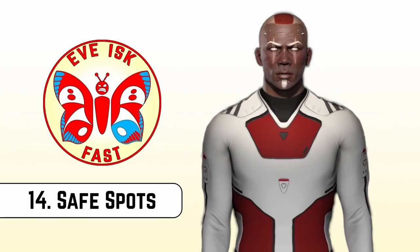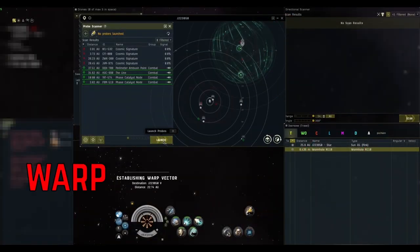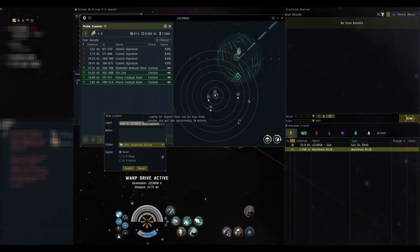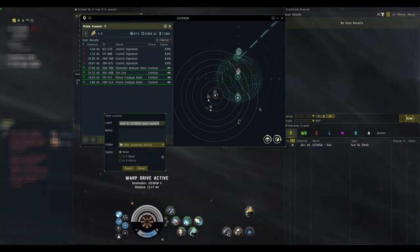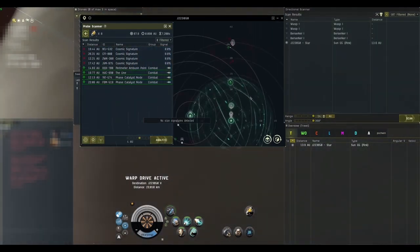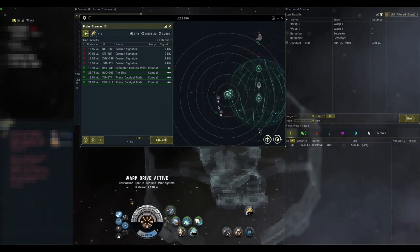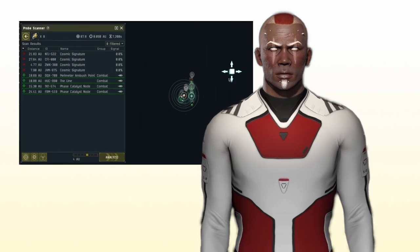And don't just warp there. Now is the time where we have to get very swift with our clicking. The following has to be done in quick succession with no delay: initiate warp at 100km, launch probes, drag them out, hit Analyze, cloak, Control-B, pause. When you're around halfway between your origin and destination, hit Enter to drop a bookmark. Warp back to the bookmark you just made, select another destination, repeat the process to give you a double safe spot. Congratulations! You can't be scanned down, you can't be de-cloaked, and you can probe scan any of the signatures in the system if you so choose.